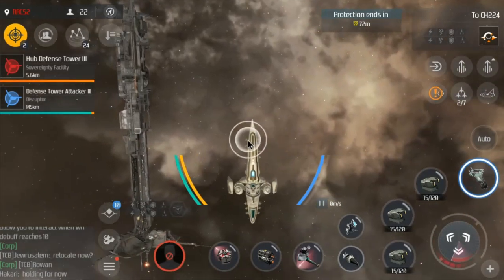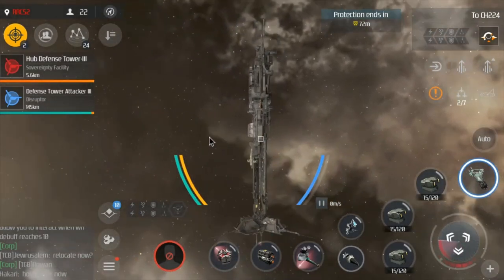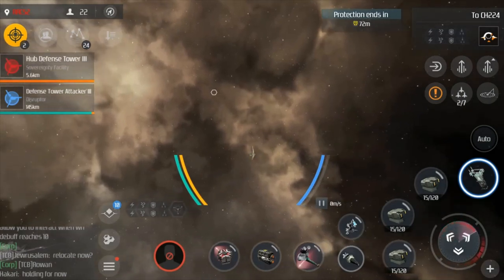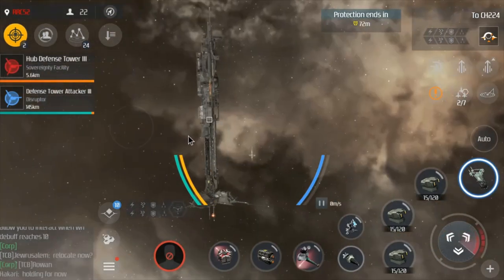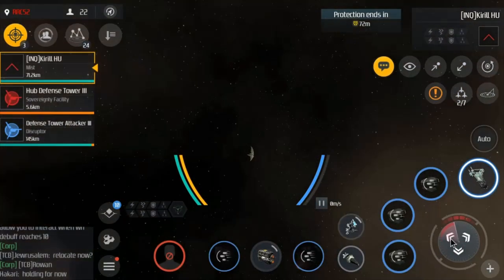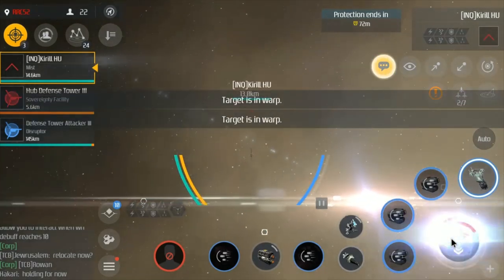On a final note before we get to the clip where I demonstrate all of this in action: you'll notice I have my ship pointed at a warp-out spot with that pre-selected. That way, if a group of ships comes in that isn't just one or two scouts, I can get out of there quickly. We'll go into more detail on how to escape with this later on.